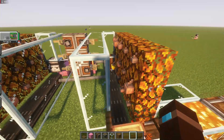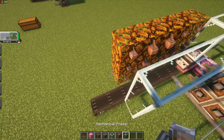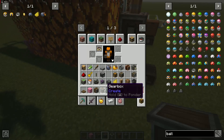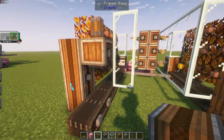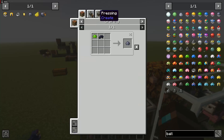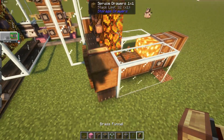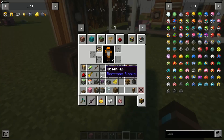Over here all we have to do is: cacopress, shaft, encased chain drive, encased chain drive, encased chain drive — just so it smashes these into our black ball lids. Then this will go out a little further.